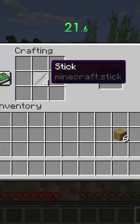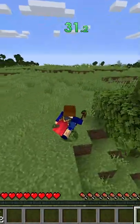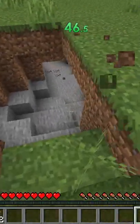I mine three logs for a wooden pickaxe and sticks, then start running and looking for a cave. I get baited by a couple of holes and bits of water, but I eventually find a cave and spot some coal.